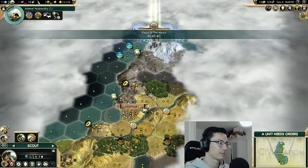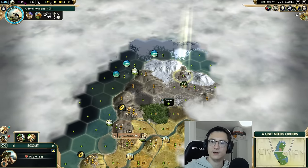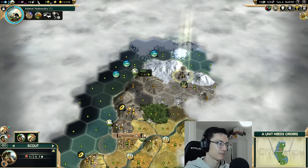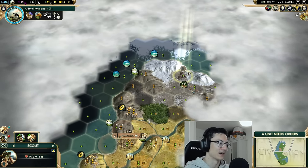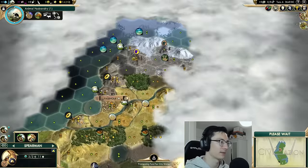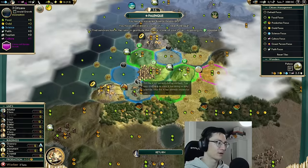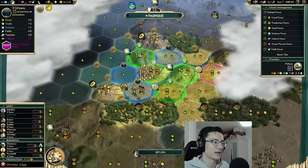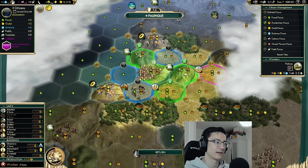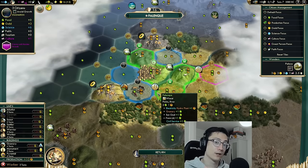Palenque is already on the coast. A city up here could be plausible but it's going to be really difficult to fit a good one in if we're thinking about our first eight tiles having two or more food. We've got fish, fish, fish, sheep, deer — that's five — and that's all this city would have, which is a bit challenging. We've met Egypt. Let's grab this ruin — very nice — and we've found horses right here on the river, which is very good.